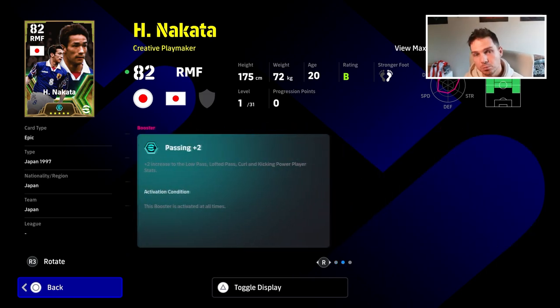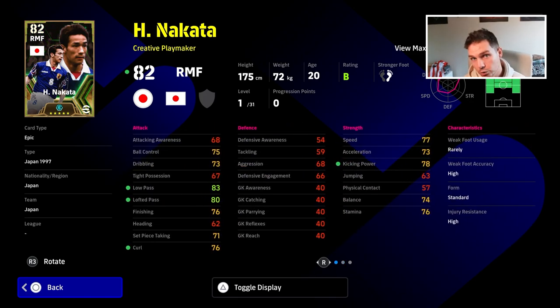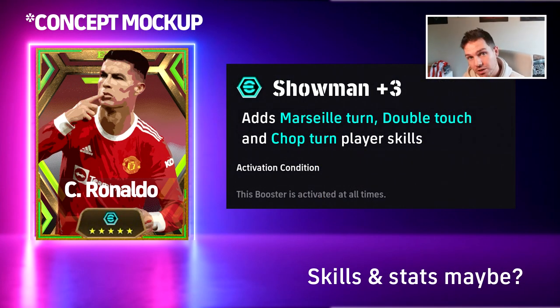Let me know your thoughts. Do you like these boosters that have replaced the epics? Would you like to be able to mix and match? Would you like to be able to create your own dream team card? I think that would be really cool if you could pick a player and then be able to train him up like an evolution — NBA 2K style — as you train him up and you're able to progress. Could there be skills and stats boosters coming in the future?